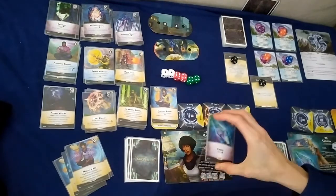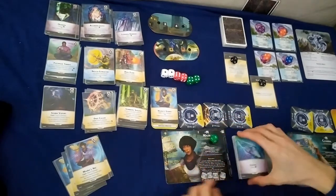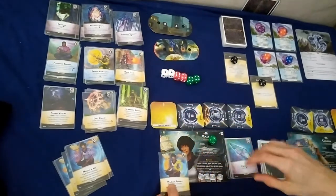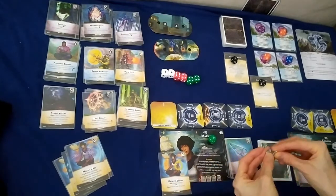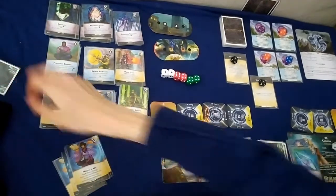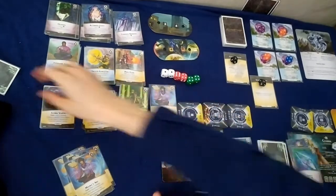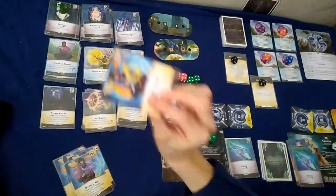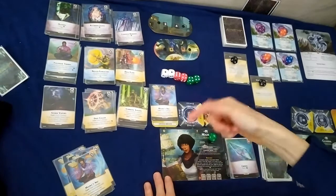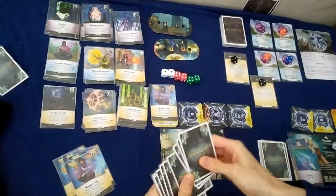Actually, I could have kept the spell in hand, spent four charges to destroy it, gained Masra's Arc and prepped that instead — since it costs three more than zero. The gained card goes into hand, which I then prep. One two three four five, moving on to the next round.